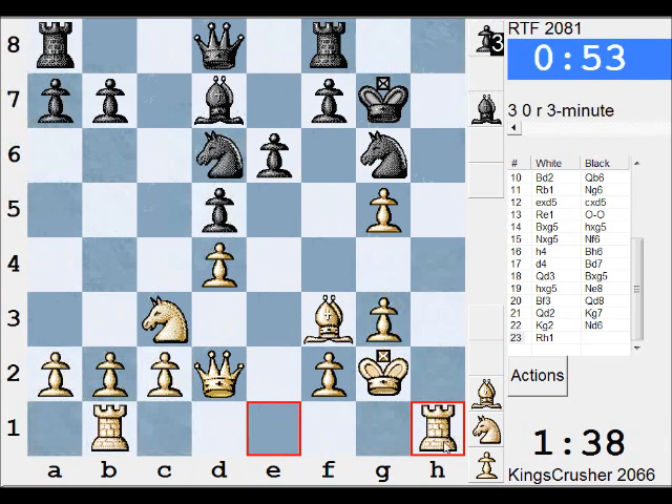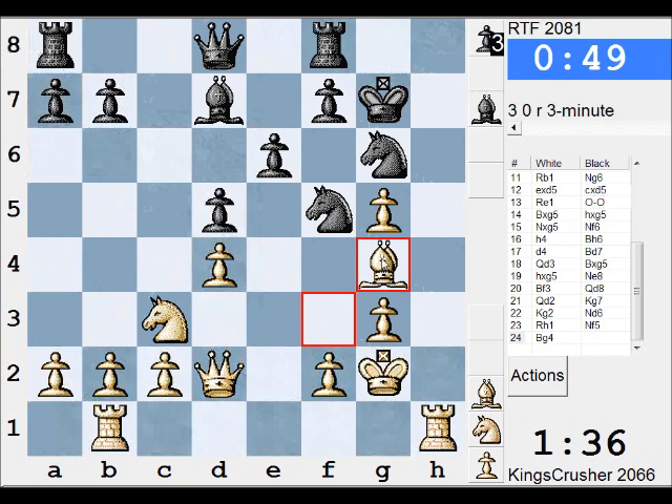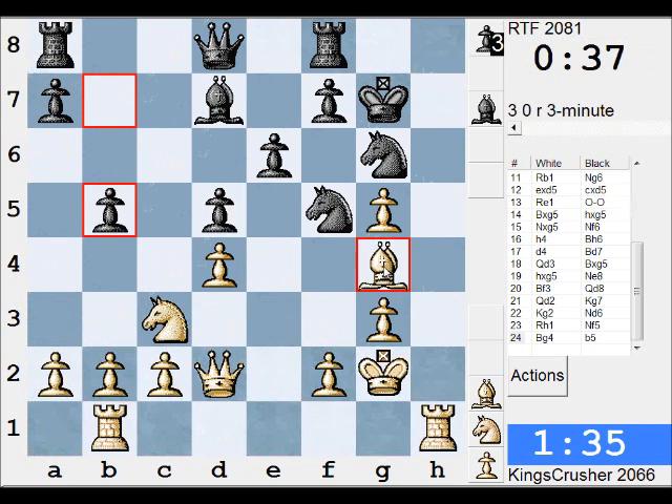There is Rh6 though — could be handy — and there is Nf5. Get rid of this Knight. Play f4 next as well. Get rid of the Knight and Rh6. Pawns are fragmented, d5 might be a target. Running short on time anyway.